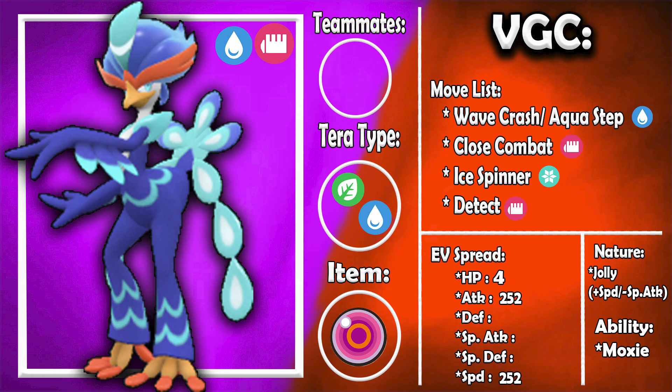I have two separate Quaquaval sets for VGC because I think this Pokemon has some fun potential, especially in these early metas where people are just figuring stuff out. First up is a Quaquaval set with a Life Orb and Moxie as the ability. A Water Tera typing is recommended, or Grass — Electric would also be viable since you'd only be weak to Ground, and Wave Crash plus Ice Spinner can handle that. The moveset is Wave Crash, Close Combat, Ice Spinner, and Detect for VGC.